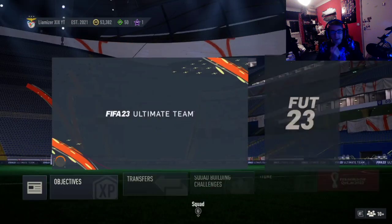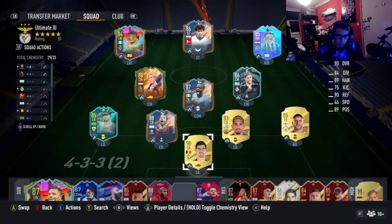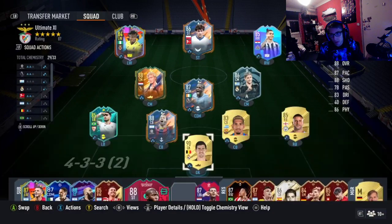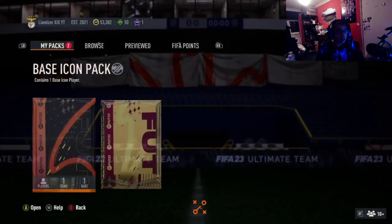I got rid of my inform Cancello for this, but the only reason I did that is because I knew I had Alex Taylors as well, so I've got a decent replacement. Here's what the team's looking like — I got in Almiron and I can't lie, he's actually pretty good.